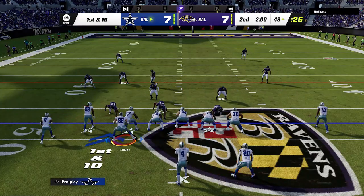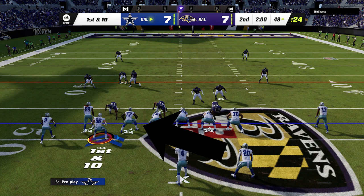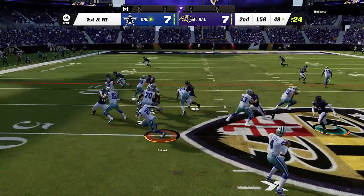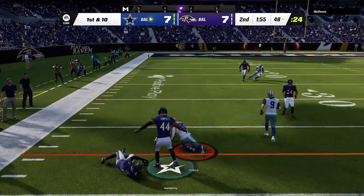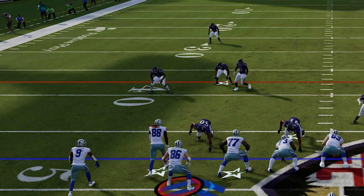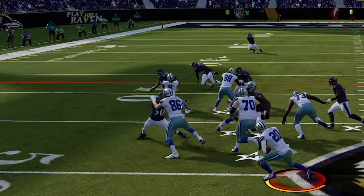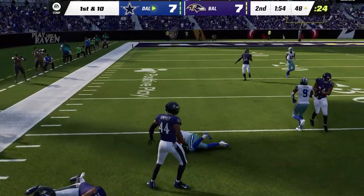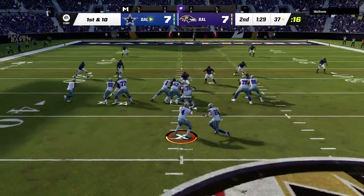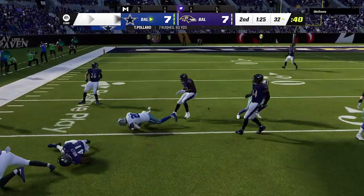Once you make that motion, you can run in three different directions based on what you see pre-snap. If you see a hole right up the middle, try to take it there. But if that hole gets blown up, bounce it to the left and stretch it out behind the three blocking receivers and tight end, as the cornerbacks in that area usually get sucked into blocks. If they get caught up, you can turn this play from an inside zone replacement into a sweep or stretch run replacement just as easily — this particular run play doesn't force you in any direction.